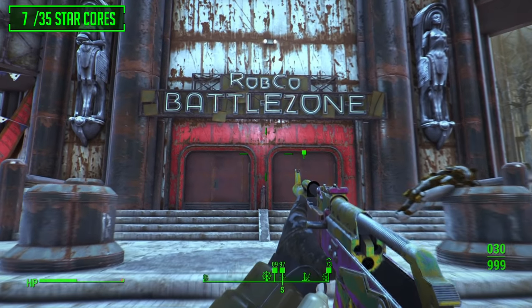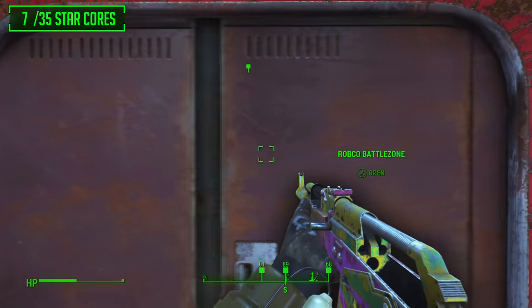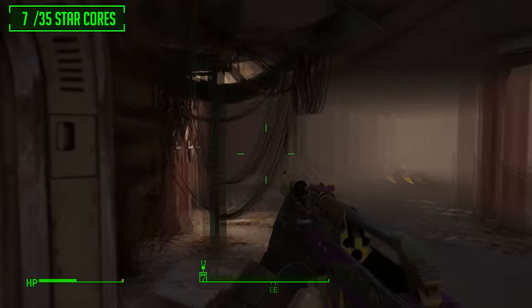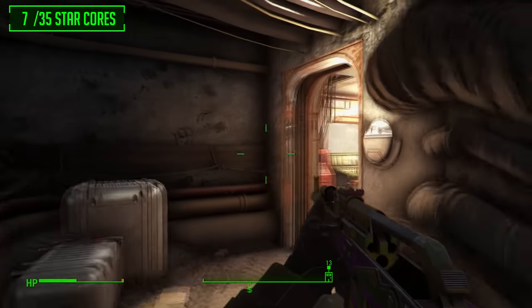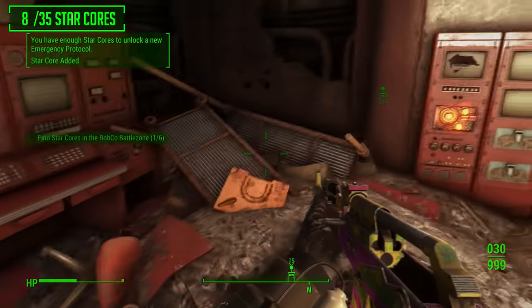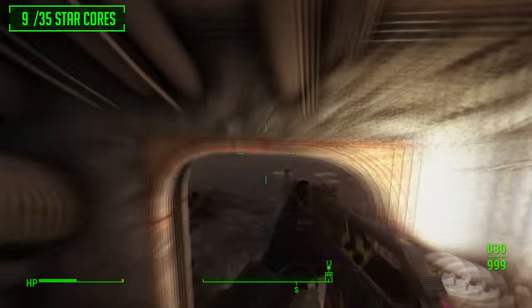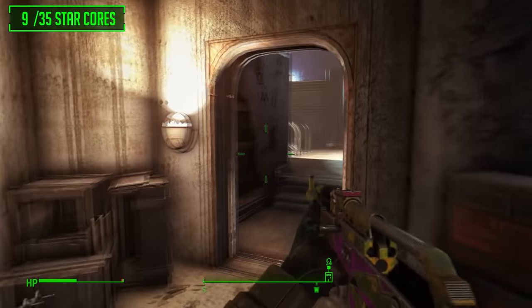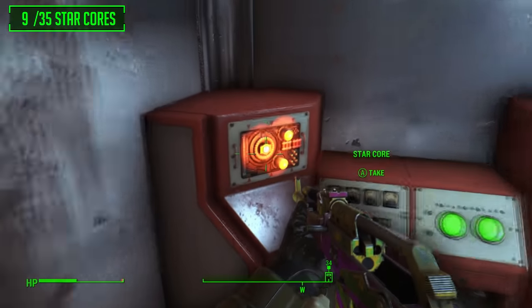The next location is the Robco Battle Zone, located in the Galactic Zone. Head straight on in and take care of all the enemies — there are quite a lot. Go through this exit to the left and up to the employees only zone, where there should be two star cores: one on the left and one on the right of the wall. Head back down, continue to the left, and go through this little doorway. Turn right — you will need to battle quite a lot of robots to get these two star cores.